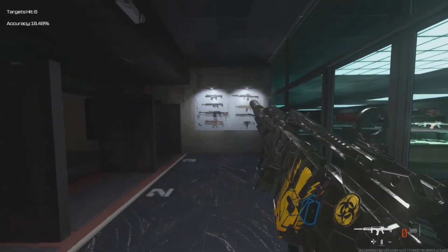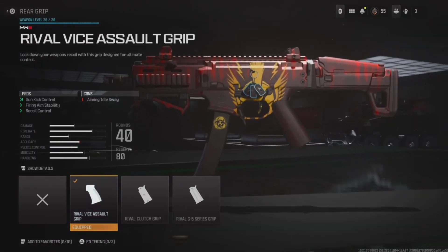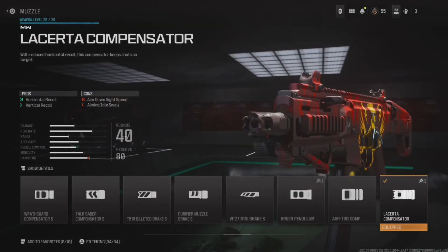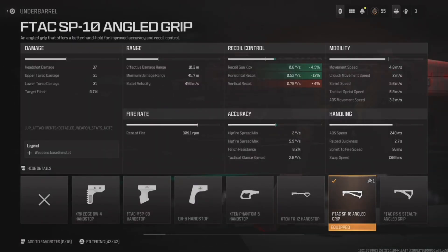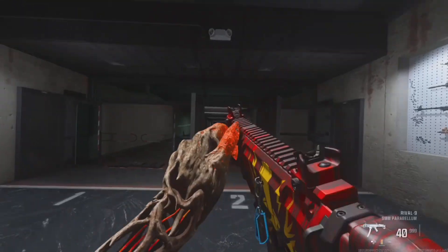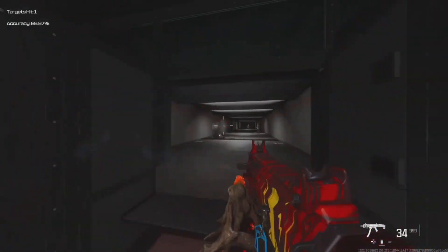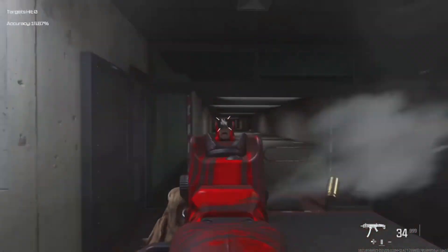It's not a hard weapon to control. Next is the Rival 9 — it's just freaking sweet. They did a little buff on the SMGs but it's not anything crazy, so SMGs are still not as strong as the ARs. You better get the first shot off and the last shot off if you're running SMGs right now. That said, this build is super snappy with great movement speed, and the recoil is easy to control — super fun to use.